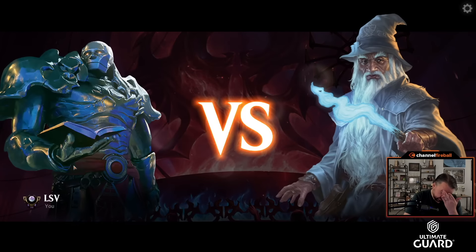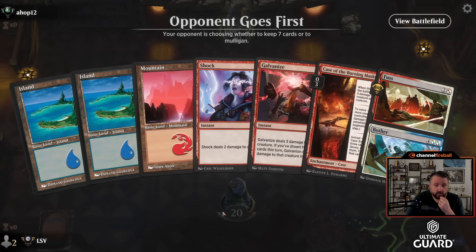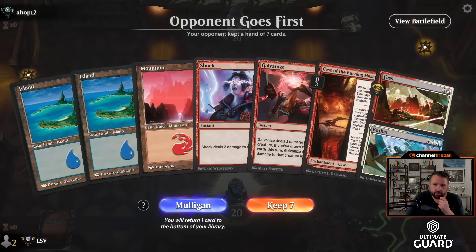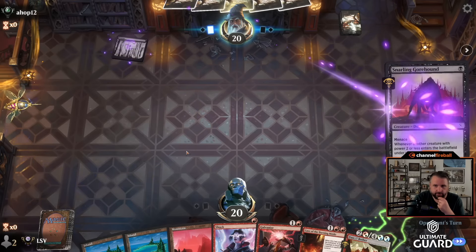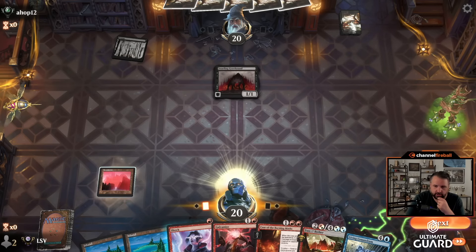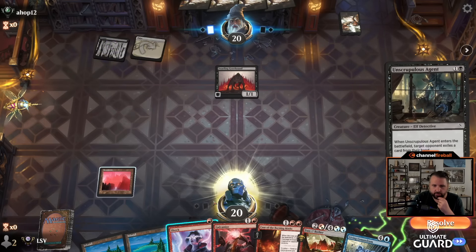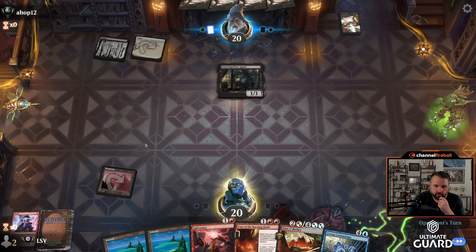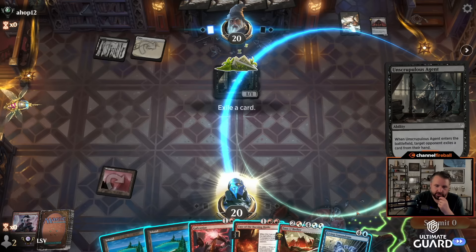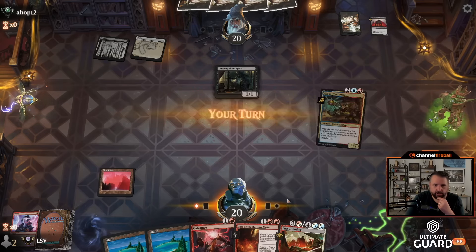We're 4-2. I think this deck's got a good shot at the trophy. Shock into Galvanize into Case, and then at some point casting Fussbother for some tokens — seems pretty good. Snarling Gorehound. We'll Shock that one. I will say the Living Conundrum last game was pretty mediocre. Unscrupulous Agent. I'm going to Shock the Gorehound, and honestly I think I've probably cut the Living Conundrum at this point. I feel like the burn spells are going to be better.